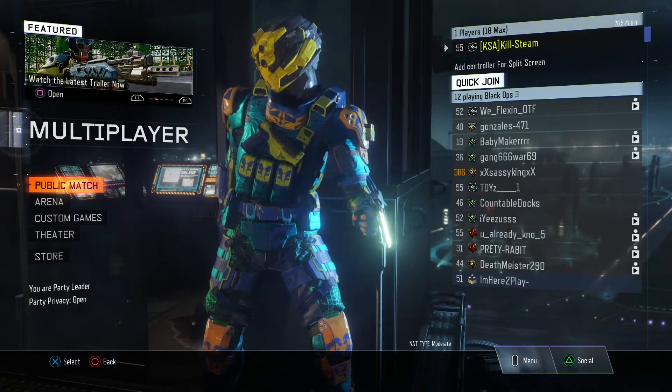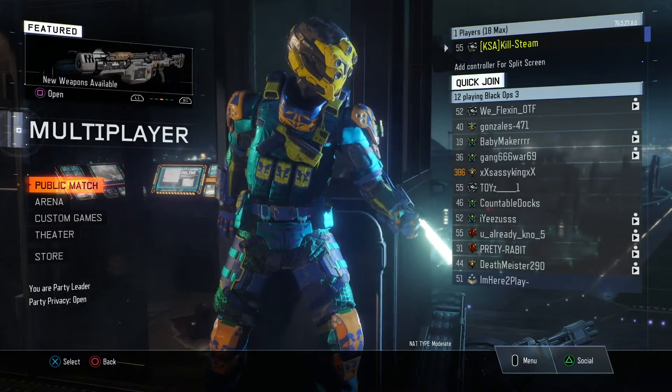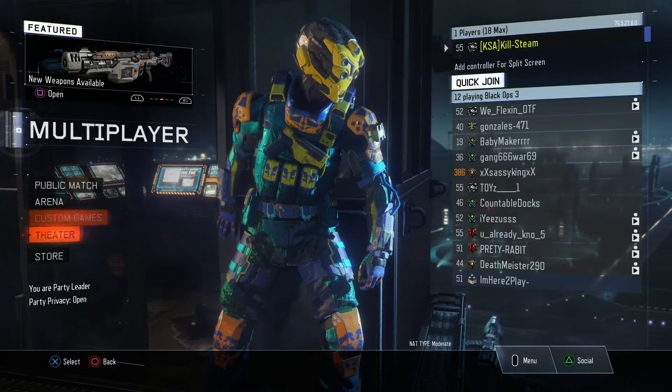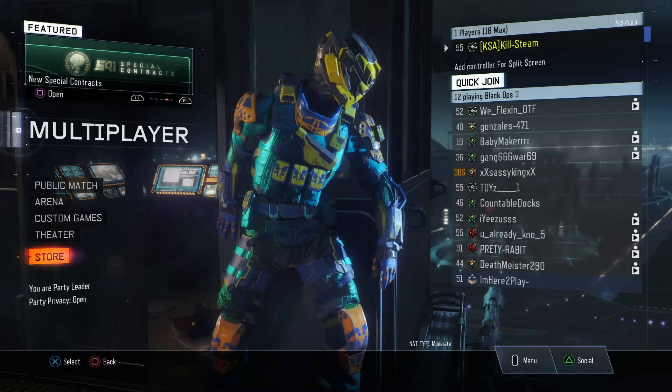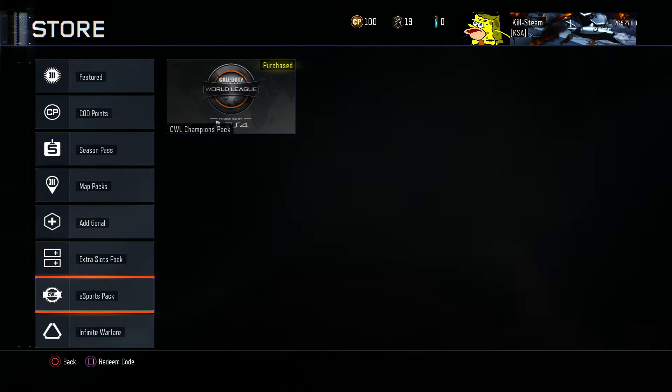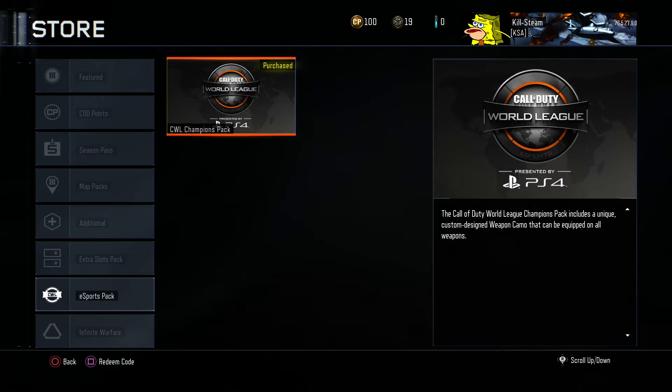It was a really awesome rare camo. Recently it was removed out of the game, but just a couple of days ago it was put back in the game in the store for everybody to buy and have. It's available on PS4 and Xbox One. All you have to do is go to the store, go to Esports Pack, and purchase the COD World League Champions pack for 200 COD points.